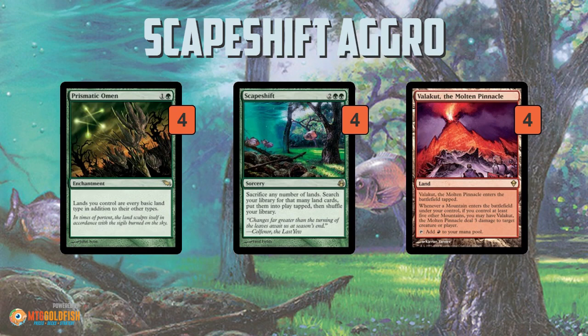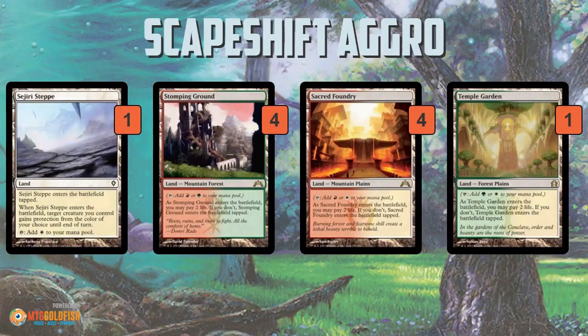It's just such a weird combo with the aggro creatures. Although, as weird as it sounds, you could theoretically get Steppe Lynx and Plated Geopede on the battlefield, Scapeshift to get a ton of landfall triggers, and win that way. Also, the lands go to your graveyard once you sac them, so it pumps up your Knight of the Reliquary. There's some weird synergy there, but it's just a really odd package.